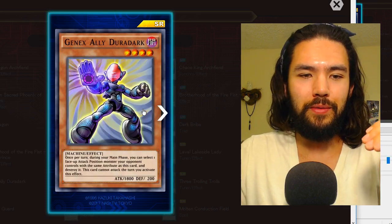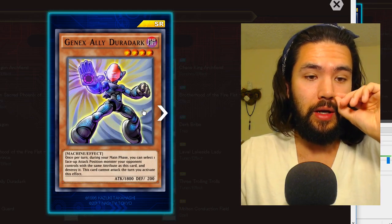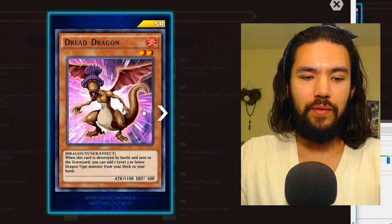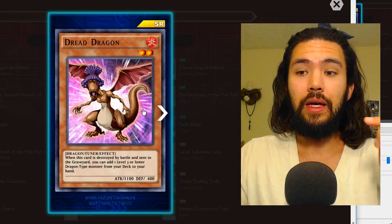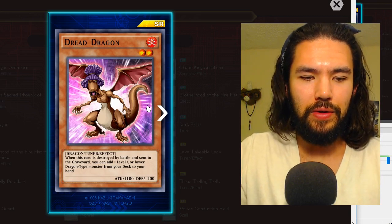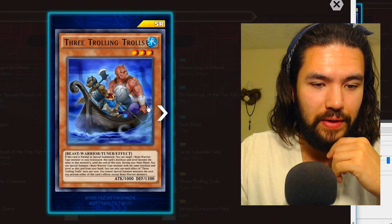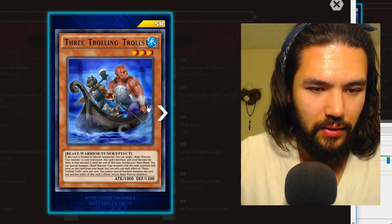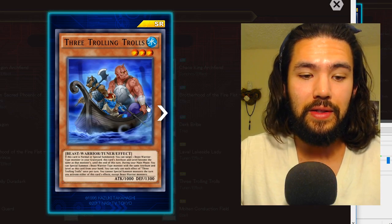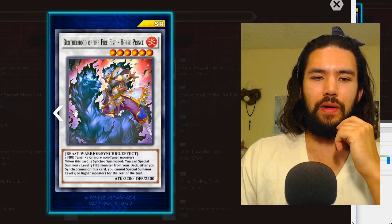Genex Ally Duradark: during your main combo with DNA Transplant, once per turn you can destroy any of your opponent's face-up monsters — that will be cool. Dread Dragon: when destroyed by battle and sent to the graveyard, you can add one level three or lower dragon-type monster from your deck to your hand — there's probably something really good you can search. Three Trolling Trolls: a very flexible tuner that does a lot with beast warriors. You cannot special summon monsters the turn you activate its effects except beast warrior monsters.